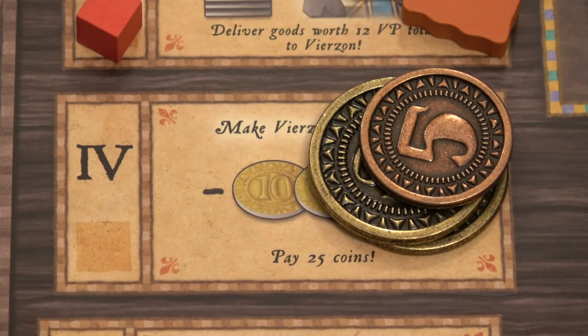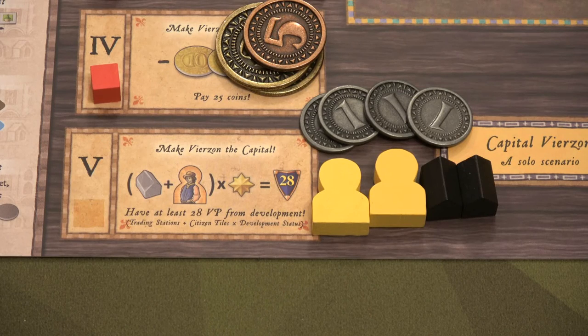We completed objective four — only one more to go. Unfortunately we ran just a little short. We have two citizen tiles and two trading posts — that's four. We're going to multiply that four times the development track level, which is four, so four times four is 16. We needed 28, so we were 12 victory points away from winning. So close!